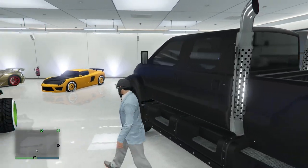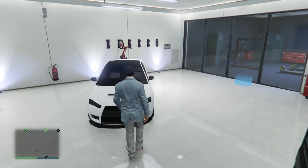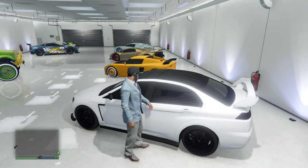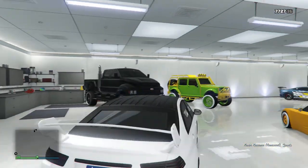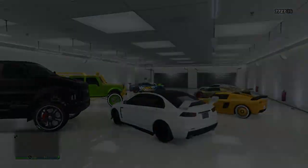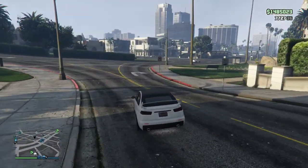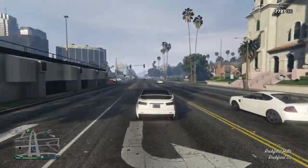Now we got the armored Karin Kuruma. This is my armored Karin Kuruma — I got frost white and then matte black with black wheels and frost white underglow. Let's drive over to my other garage and I will show you what's in that garage.